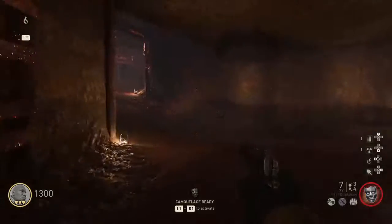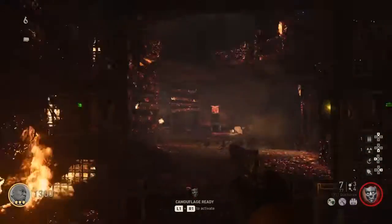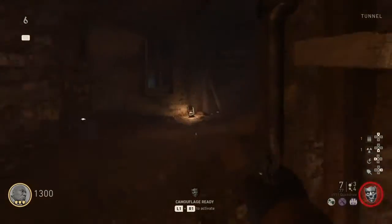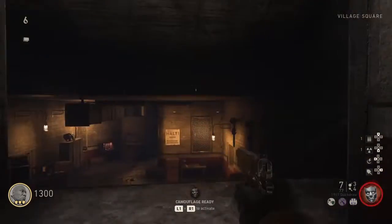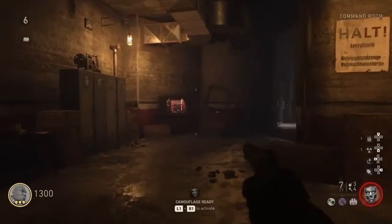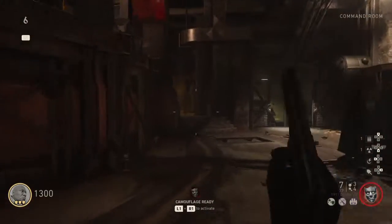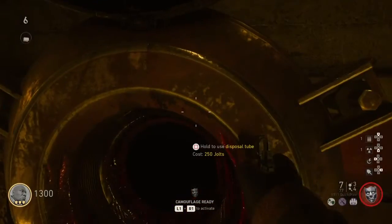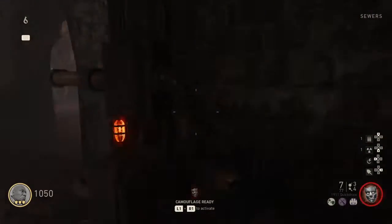Come back up. The one I like to go to first — there are two in here in the command room. There is one right here. Simply, you buy this, come down, and then you just turn on the switch.